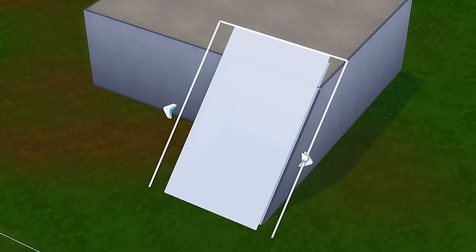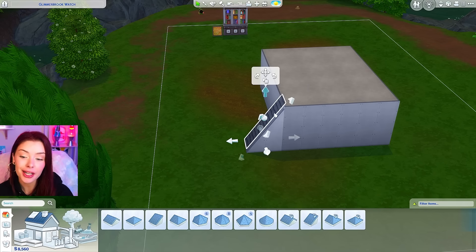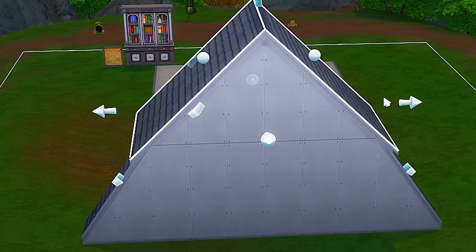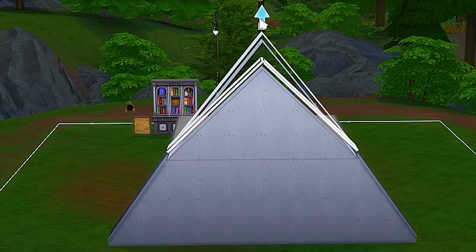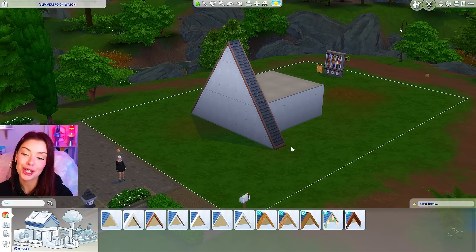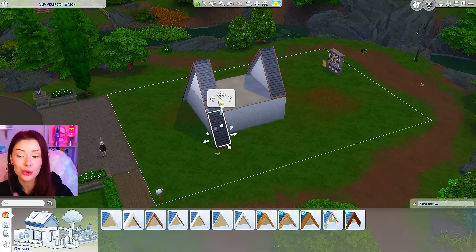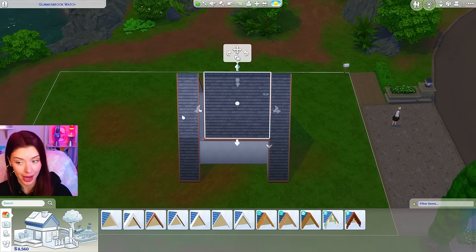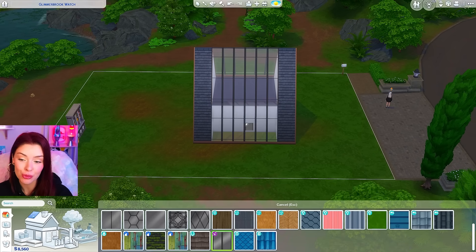This is not gonna take up too much money on the outside because we're relying on roofing a lot, which is zero simoleons. I'm starting off with a half-gabled roof piece, bringing in all of the adjusters so it's only one tile wide, holding alt on my keyboard and bringing it up to meet the top of the room, then copying and pasting that over to the other side. Now we're taking a full gabled roof piece, putting that on top and extending it over the full length of the room, bringing in the adjusters again on both sides.